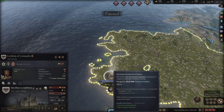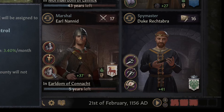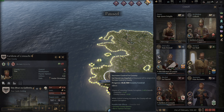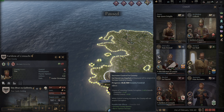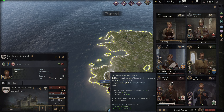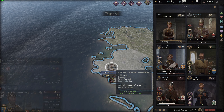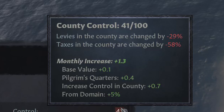Let me show you what that looks like. Swapping over to my council and going to my marshal, you can see the three actions available. The bottom action is 'Increase Control in County,' which is the one I always swap to when I see a county in my domain with low control. Zooming over this action, you can see the values your marshal's ability gives you — it increases the odds of removing county corruption by a certain percentage and also increases the base amount of control gain in that county. This action is already being used on this county and it's increasing the rate of control gain by 0.4.